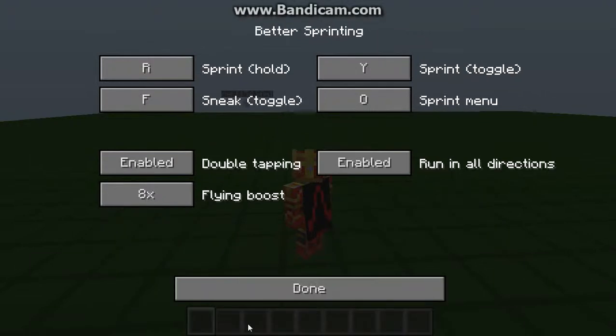That's how you get to your settings in Better Sprint. Press F. So you can run in all directions. Y to just toggle, R to sprint hold. Double tapping isn't enabled for me now because it'll take a while for me to transition.